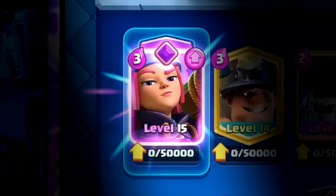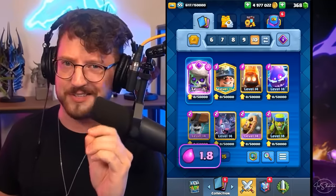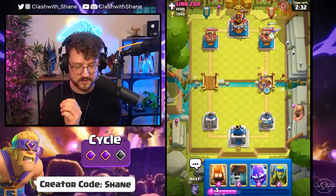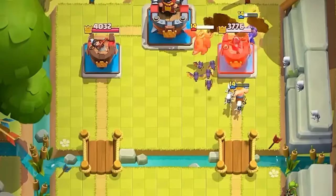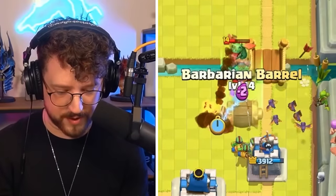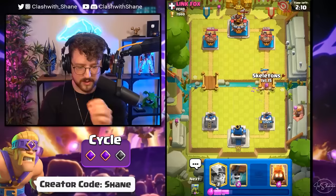Next up we have a 1.8 skeleton evolution. We destroy the bane — let's go! Miner here to tank with some skeletons as well. We're now two out of three cycles for the skeletons. The miner is tanking, distracting the baby dragon. The bats go in, the skeletons go in — and the barbarian! We just dealt 1,300 damage.